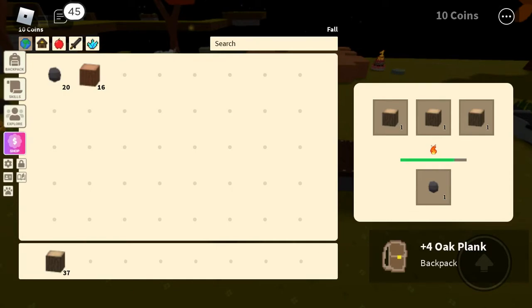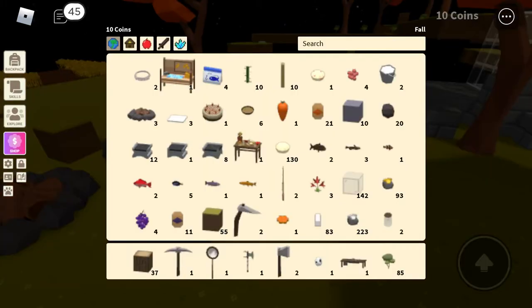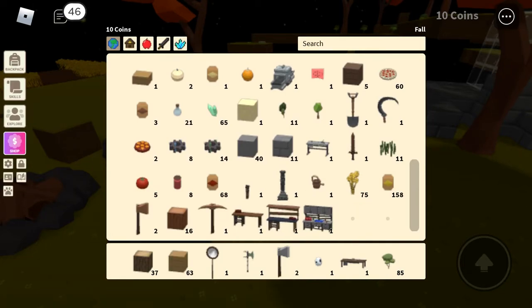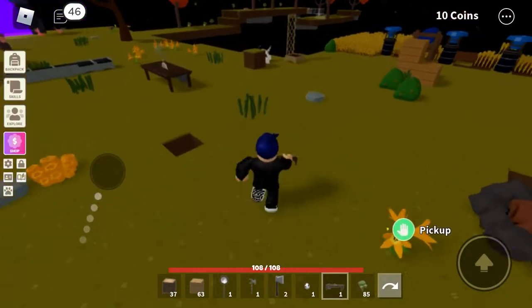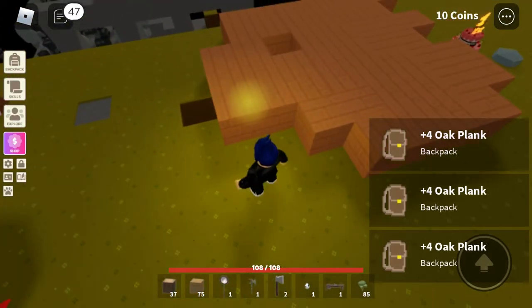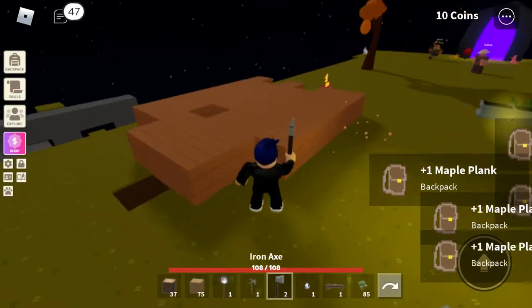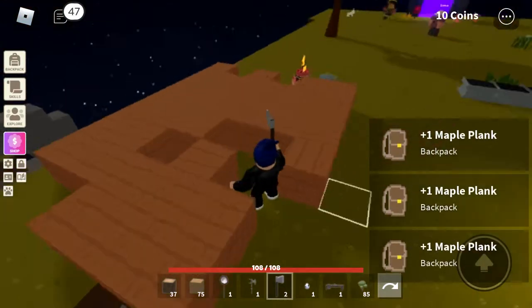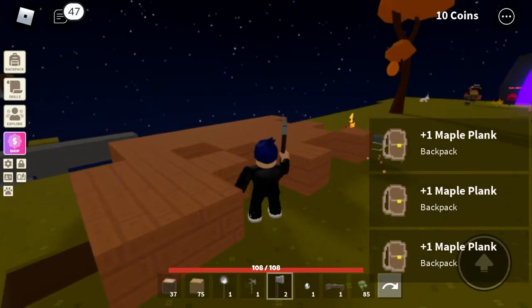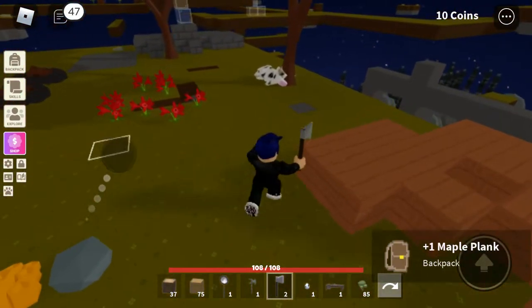Oh, I just realized it's not gonna be complete chaos because I get four planks for each log. See, I already have 75. Oh wait, that's the wrong one — oh, this whole thing's the wrong one. I'm just using the wood I have; I'm too lazy to get all that wood again. Yes, let's go — I don't even have to replant the trees.